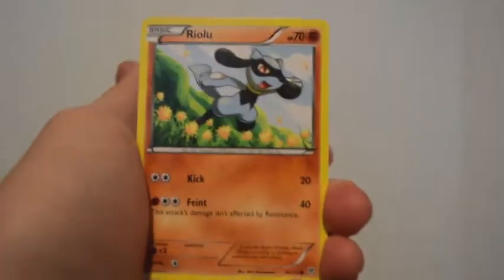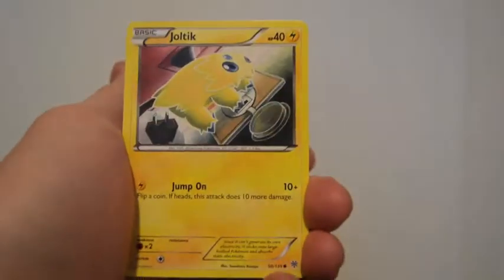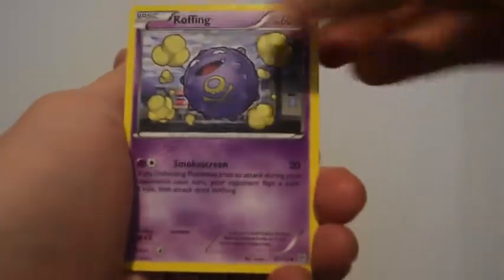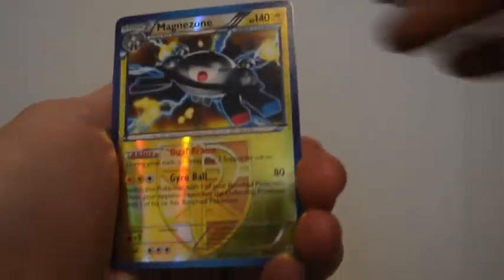Alright. Leopard pack again. Dirtwig. Riolu. Zubat. Combee. Joltik. Colress. Jolteon. Elgyem. Reverse Holo Magnezone. That's sweet. And... Exploud. I don't even know how to say it.